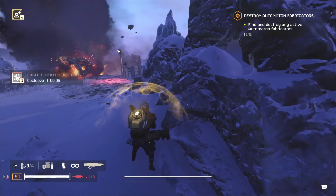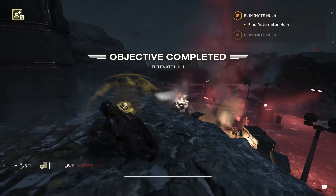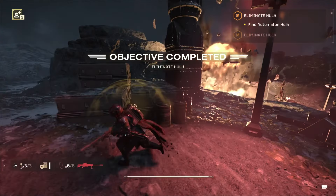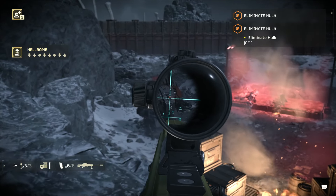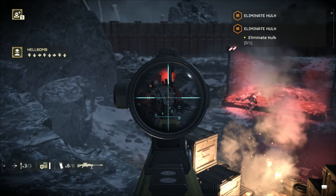Tip number 23: AMR precision. The anti-material rifle can take down a Hulk in two shots. Its accuracy is surprisingly good, especially with the external crosshair.